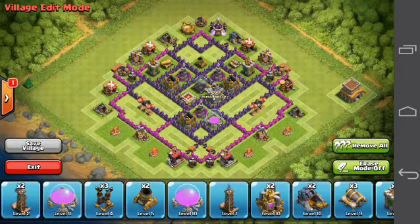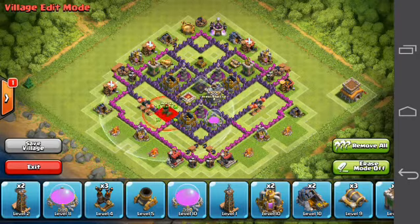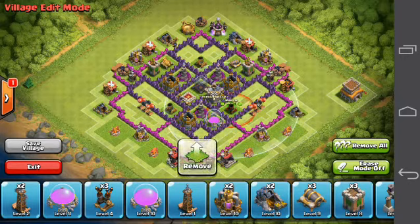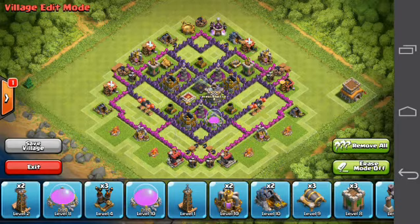Now we're just going to place down our second Mortar right here, because we're going to make a triangle shape with the Wizard Towers — a nice triangle shape.